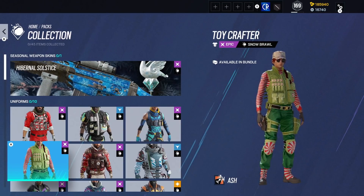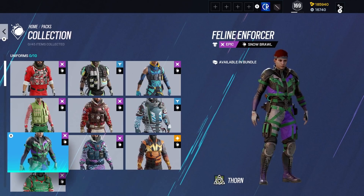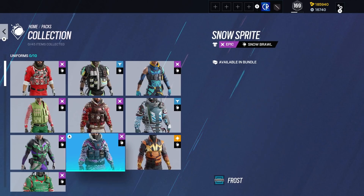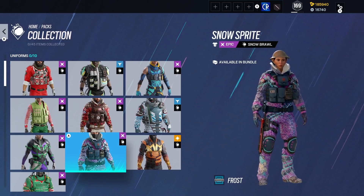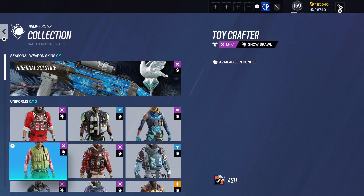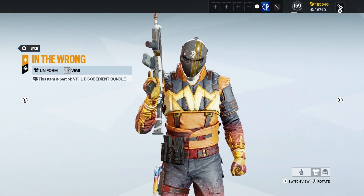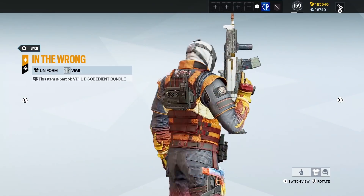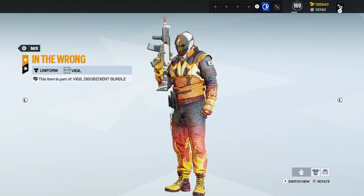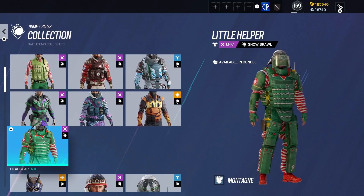We've got Ash — I'm sure that's the same as the ones before. And then we've got our new operator, Thorn. That is certainly colourful. We've got Frost. Oh my god. And then we've got Vigil here. Oh my god — how is this Christmas themed? It looks like he's literally on fire. It's the opposite of a Christmas theme, although I guess you could have a nice fire at Christmas, so maybe that does actually work.